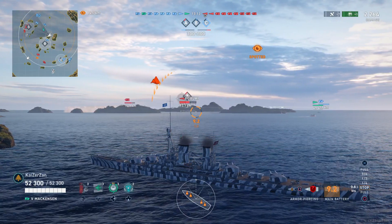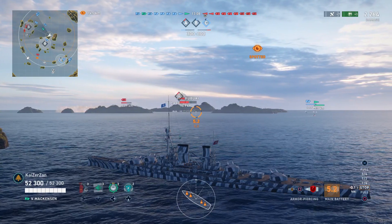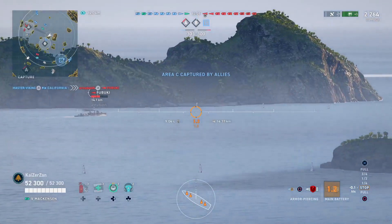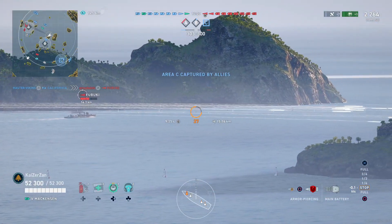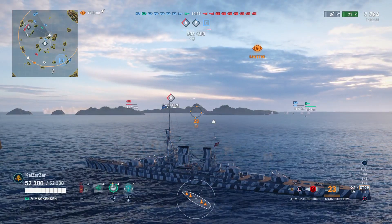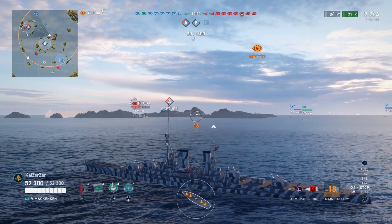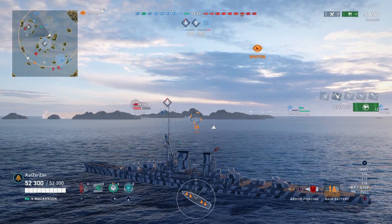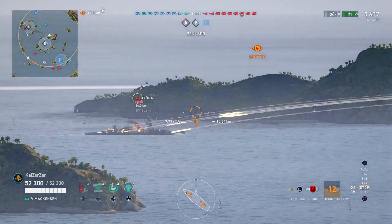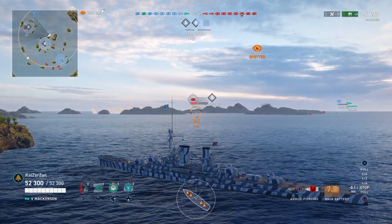We see the Hyuga pop up again, but he is behind the island so we won't be able to take a decent shot at him just yet. The Fubuki is being gunned down by a cruiser. I take another shot at the Fubuki before he disappears, and we get three other pens and two resets — perfect. Very nice. We managed to take off about 4000 damage off the Fubuki.